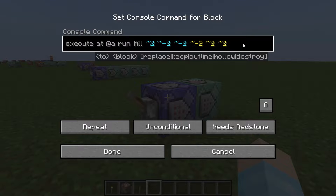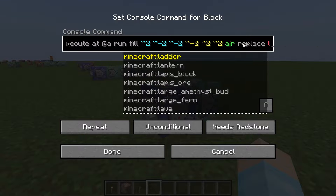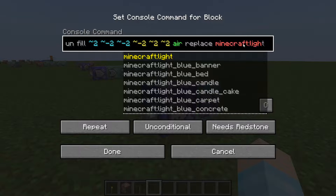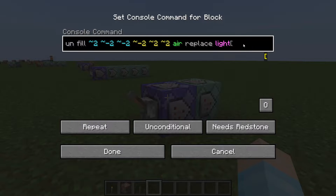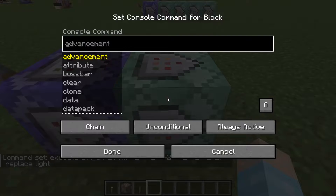Let's finish this command: fill, then your coordinates, then air replace light. And then the second command block is going to be unconditional.